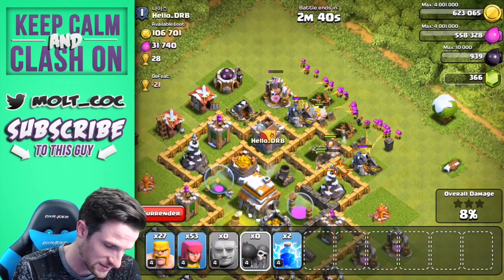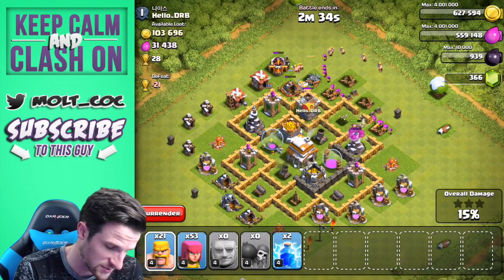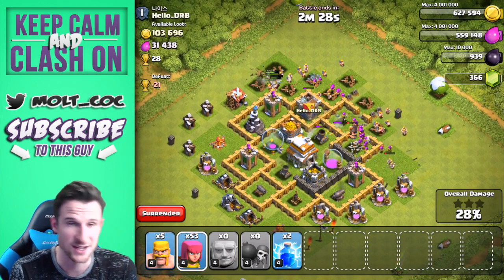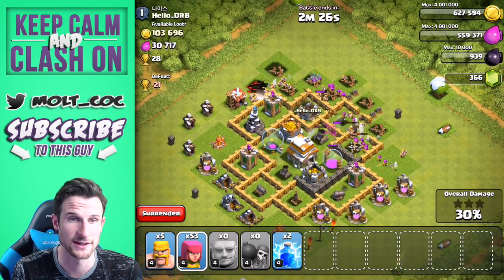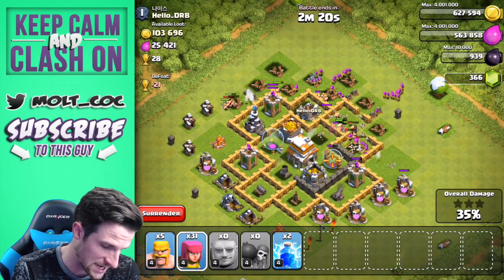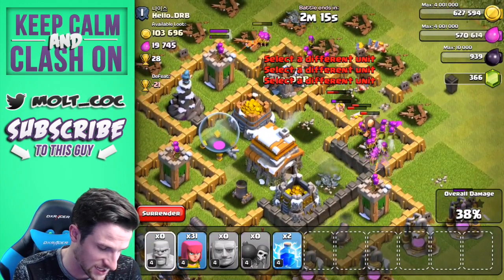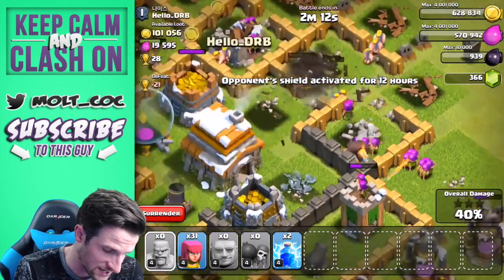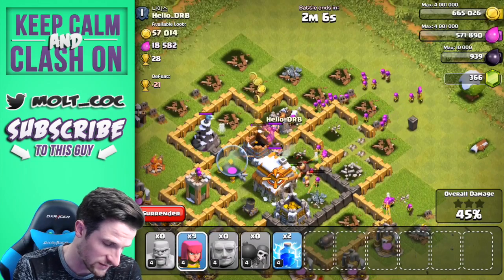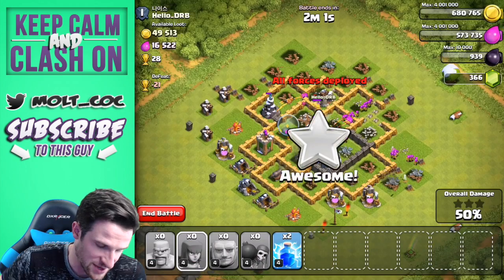Our giants are getting up in there. I really wish that wall breaker would have gone in a little bit further — there we go. We should just be able to work our way in to the town hall and crush it. We don't have that many giants left because our troops were in range of the clan castle troops but not attacking them. Once they get rid of this wall right here we'll be good. That giant just switched walls on us! We've got a good amount of archers left — we're definitely going to get this town hall and get that two-star.